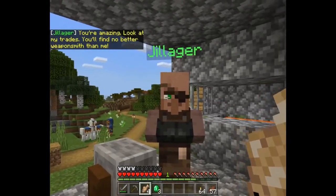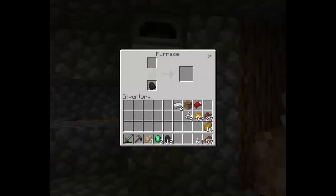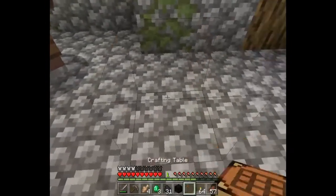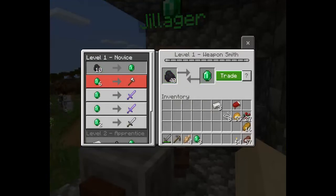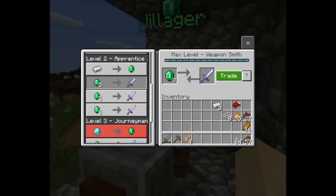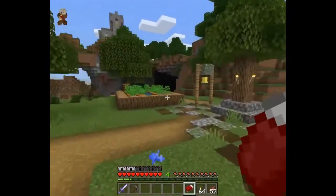You're amazing - look at my trades, you'll find no better weapons than me! What do you got? Emerald! Thank you so much for your help. Find the village temple up the hill path. Let's see what else we have here - you have emeralds, I want emeralds. I'm going to make a bunch of coal. I want an Unbreaking enchantment - let's get that! You have a diamond on your belt now - awesome!